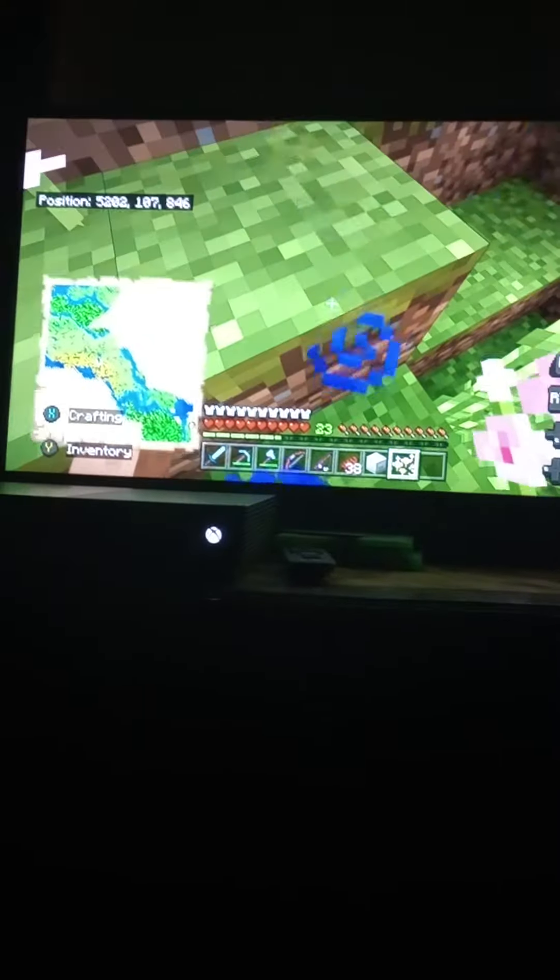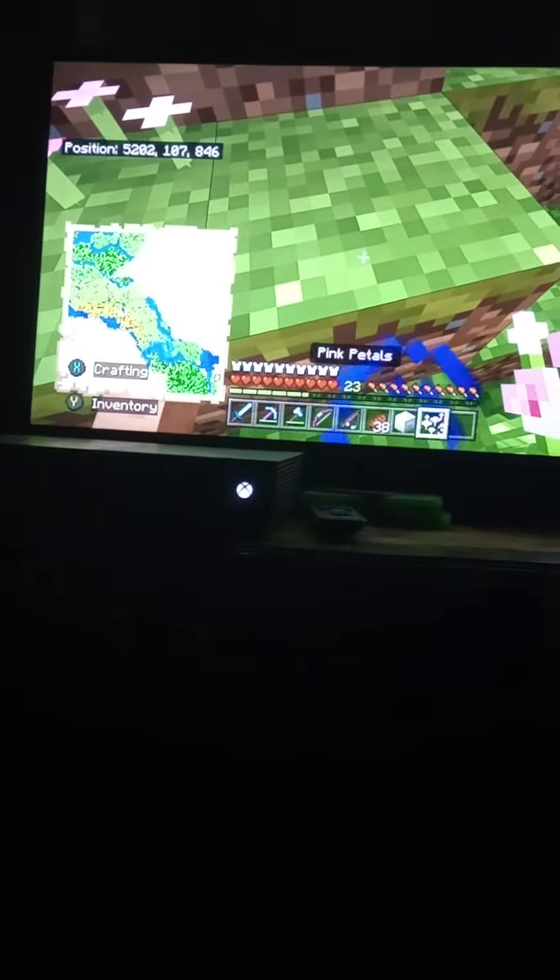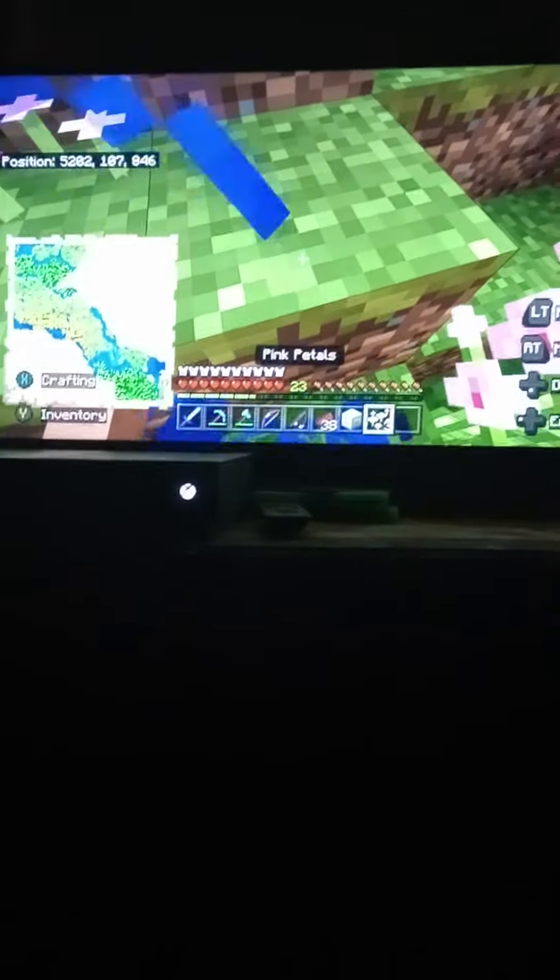Pink petals. You can place these — you can place them in four variants, and every variant does a different amount of things. That right there is a cherry log. You can craft that into cherry planks, which is basically right here. And this is a cherry blossom forest — a cherry blossom biome.